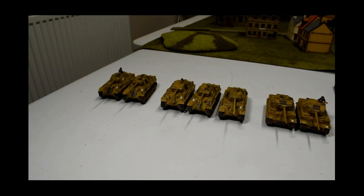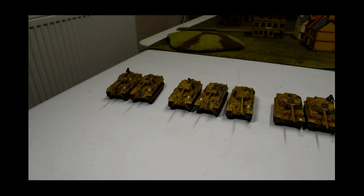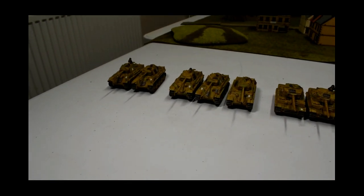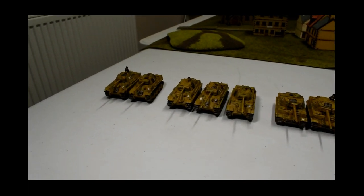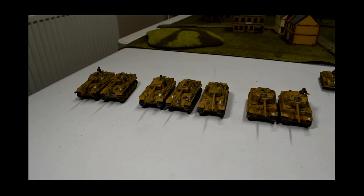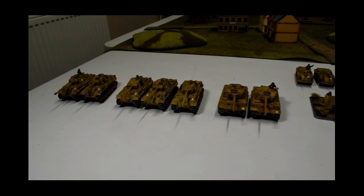Here is the Waffen SS D-Day starter set example list that Battlefront gives us in the box. We have one formation - a Panther formation - with two SS Panthers as the HQ, then a unit of three and two Tigers. That is the formation.